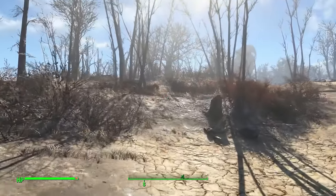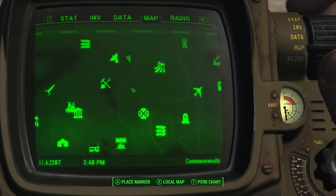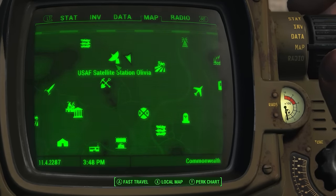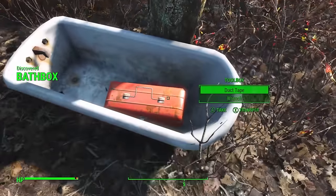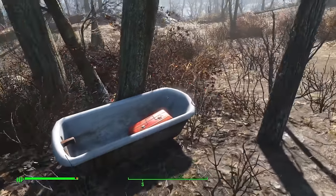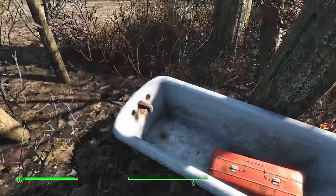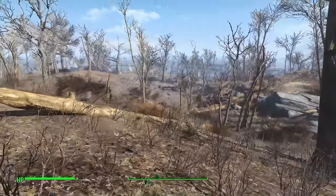There's also a bathtub stashed nearby. East of Satellite Station Olivia you can find a lonely bathtub inside with a toolbox. If you're out in the area you may as well get yourself some items. I know some hardcore players need to know every location, so I'm happy to please.